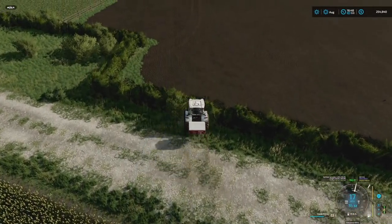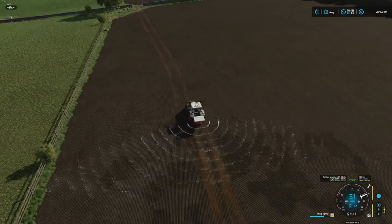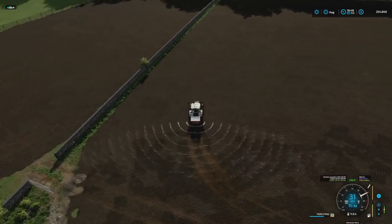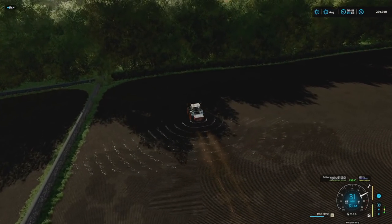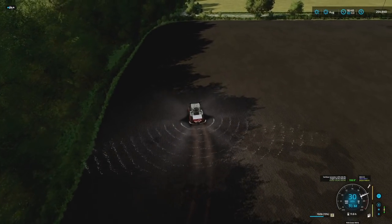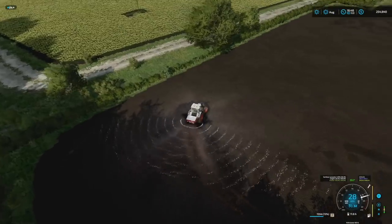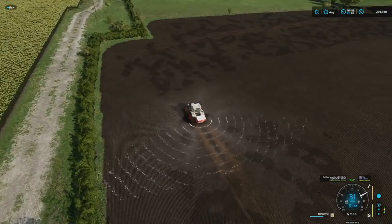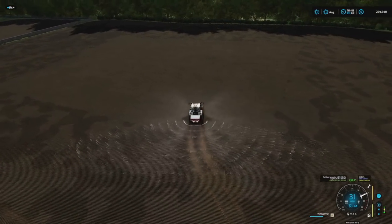The last part we need to do before we finish up is put one last bit of fertilizer on. As you can see it's not really hitting everything because some of this was actually already a field, which is really interesting. The parts that were already a field we're fertilizing right now; the parts that were not a field got fertilized when we plowed it up. Once we get this last bit of fertilizer down it's not going to look weird anymore — it's actually going to look pretty normal.